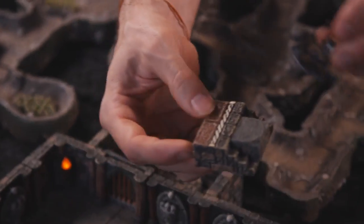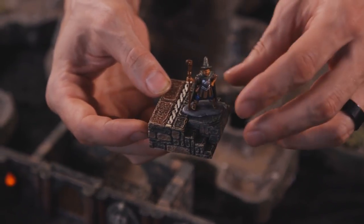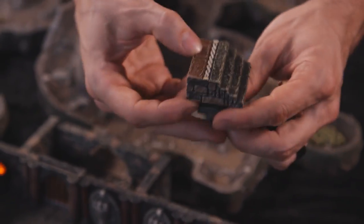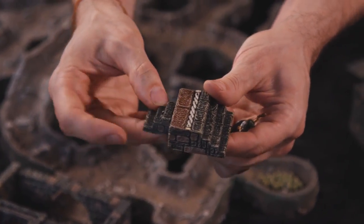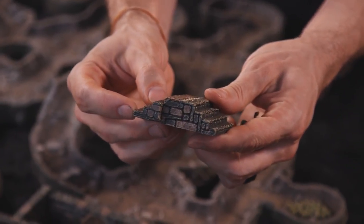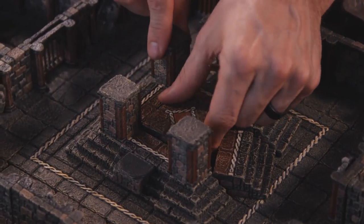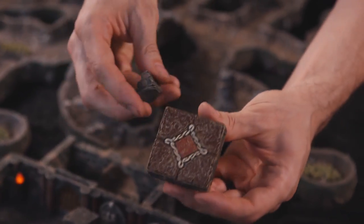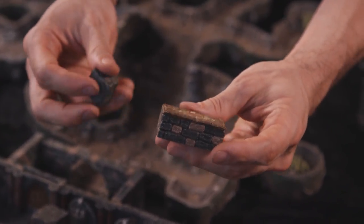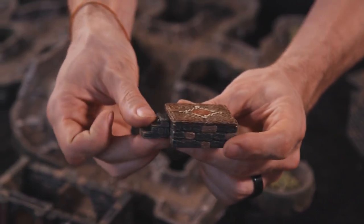On top of these we have these little stair jacks. In this state they work as platforms that you can use to rest a mini on if you need to put a miniature on the stairs. You can also invert them and use them as stairs — they step you up to this dais height. They're very handy little pieces. In the center we have a full dais platform, a two by two platform, and you can use your stair jacks to get up to it if you'd like.